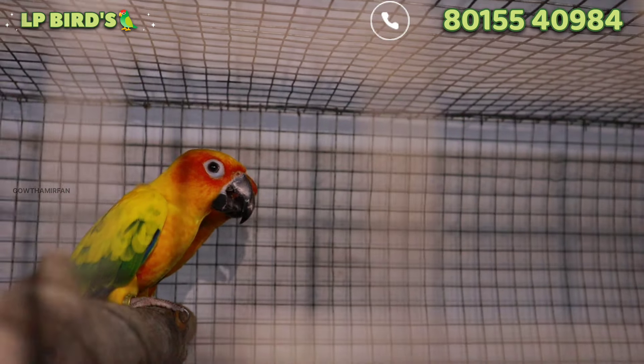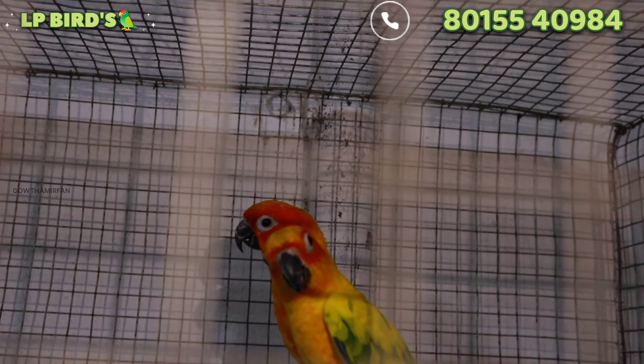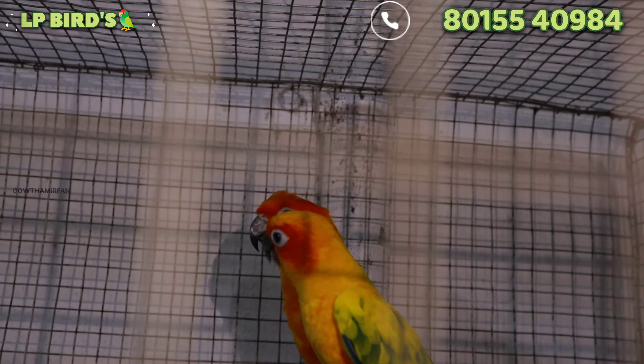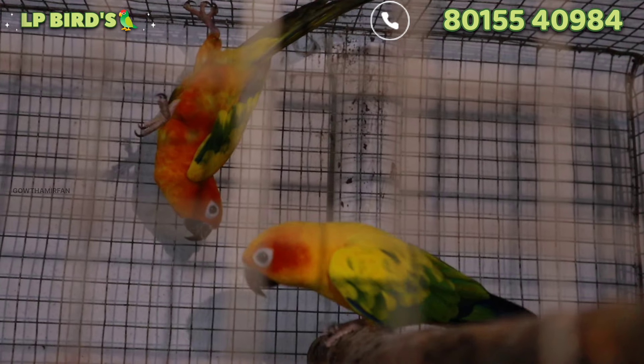Maybe it will take a little time. If you have a bird, it will be set up. It will be easy to breed. We have to get adult. Do we have a cocktail? We have a white face, albino, pearl, lutino, saddleback, and mismarking.